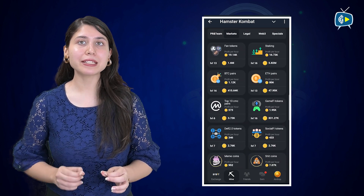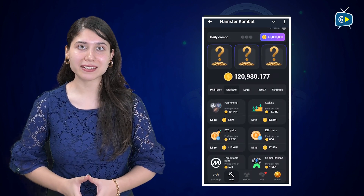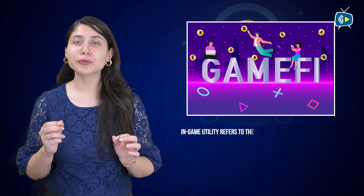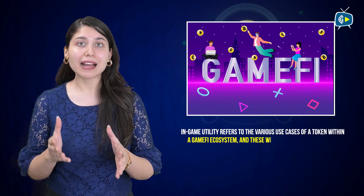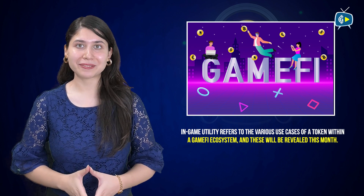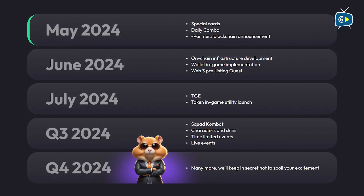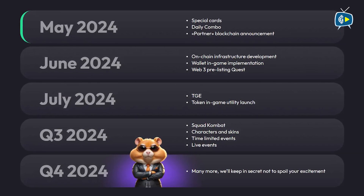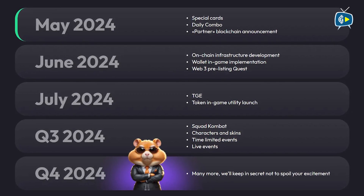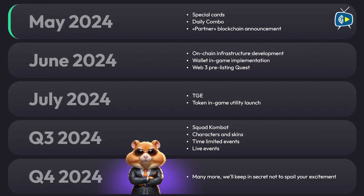In-game utility refers to the various use cases of a token within a gamified ecosystem, and these will be revealed this month. This adds to the game's appeal and helps it gain traction in the industry. Additionally, Q3 2024 will bring new characters, skins, time-limited events, and live events. More developmental upgrades are promised in Q4, keeping the excitement high.